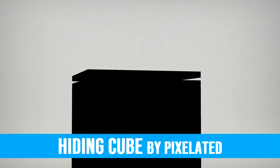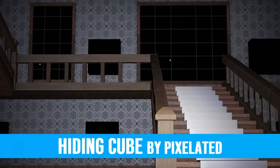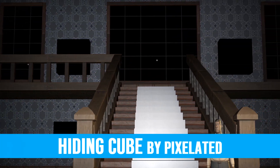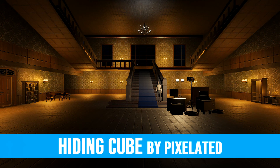Next is one for the dark ride creators among you. This animated hiding cube by Pixelated is often essential for masking those pesky, constantly emissive Planco lights. With some clever programming, these allow you to temporarily cover the light source, ready for a big reveal when the lights switch on.